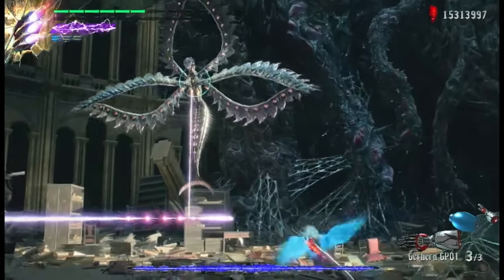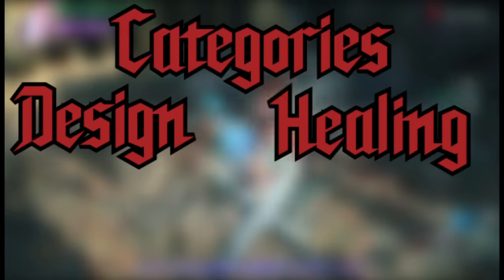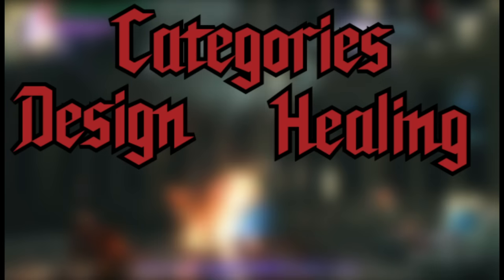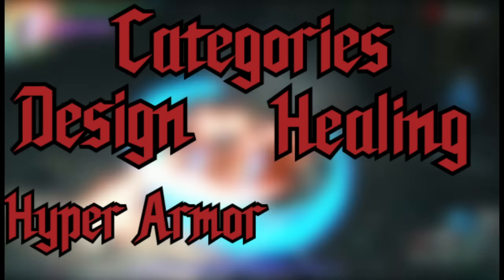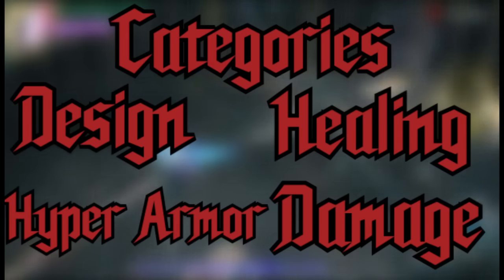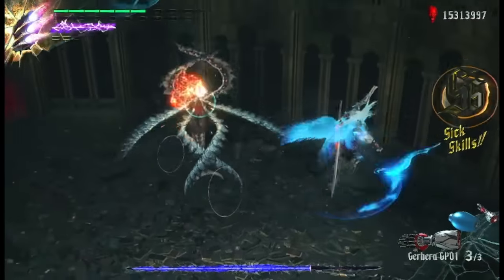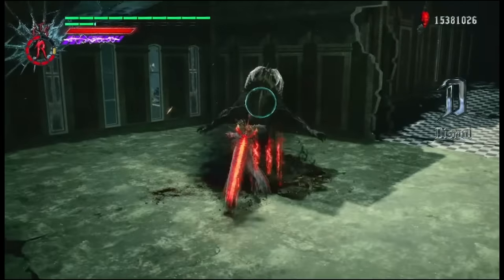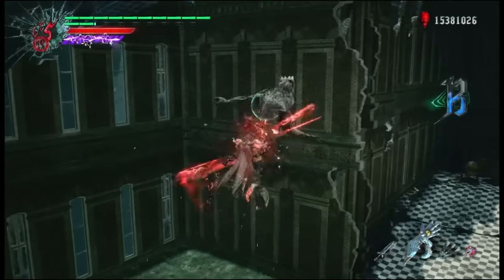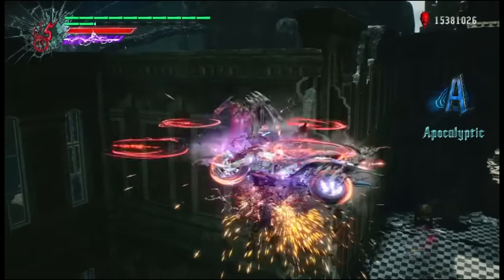Here's how the rankings are gonna go. I'll be rating the demon forms based on five categories: Design — which game had the raddest looking demon form? Health Regeneration — which DT healed you the best? Hyper Armor — which DT negated the damage taken? Damage — which Devil Trigger made you dish out the most punishment? And Moves — which demonic steroid form had the best extended moveset? I'll be throwing a top 5 at the end of each category, with a top 13 at the end of this video, followed by the reveal of the World Devil Trigger Championship title. Let's jump into this crazy ranking!